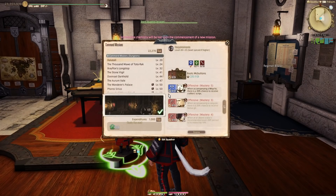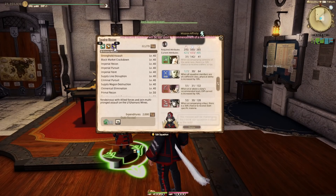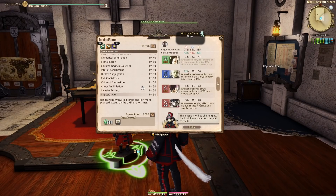Once you are First Lieutenant, you'll need to run five different dungeons with your squadron — not the same one five times, but five different dungeons. Once you do that, your squadron sergeant will have a new quest for you to complete the level 50 flagged mission, Sapper Strike.